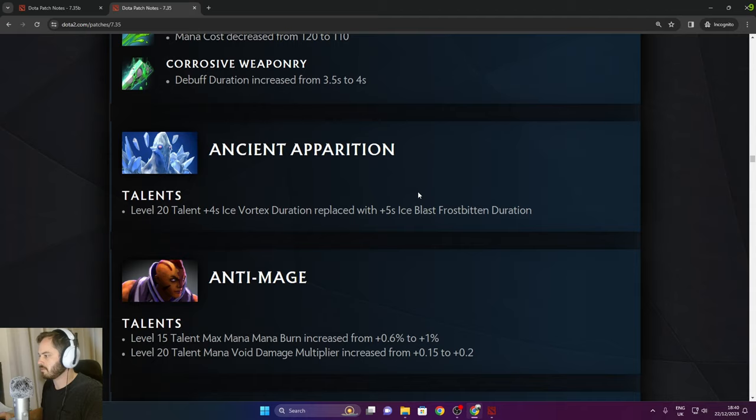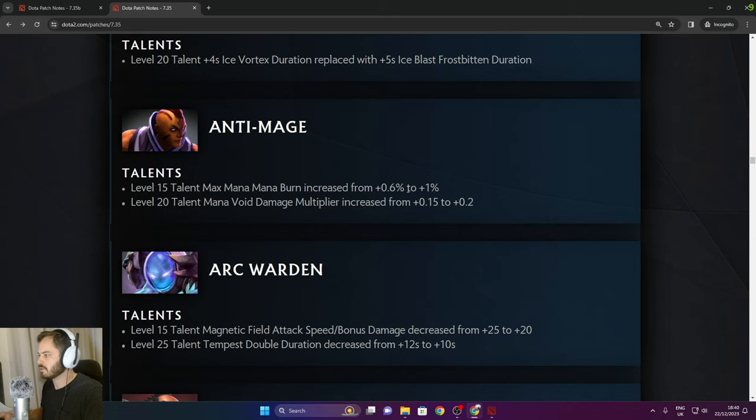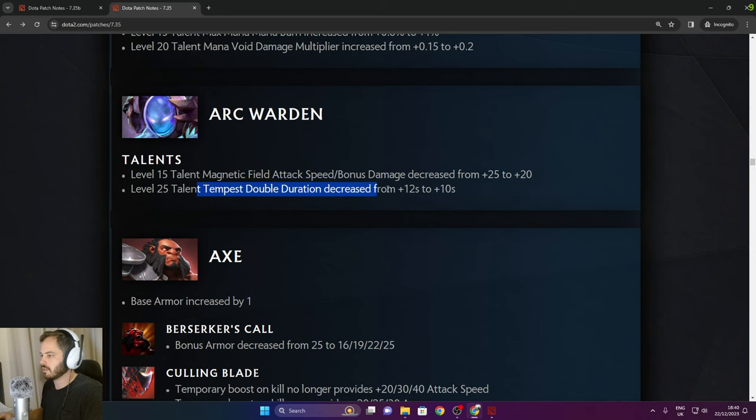Anti-Mage: max Mana Burn increased from 0.6% to 1%, and a talent for Mana Void damage multiplier increased. Arc Warden: Magnetic Field attack speed bonus decreased from 25 to 20, and Tempest Double duration decreased from 12 seconds to 10.